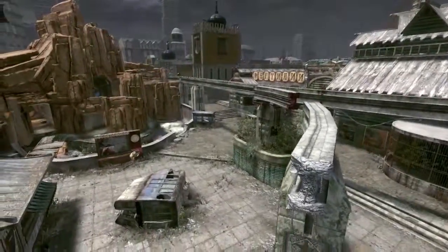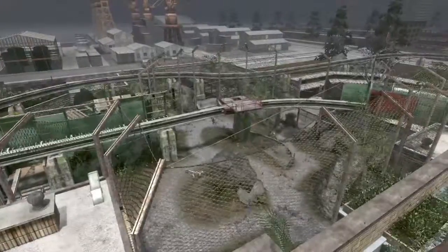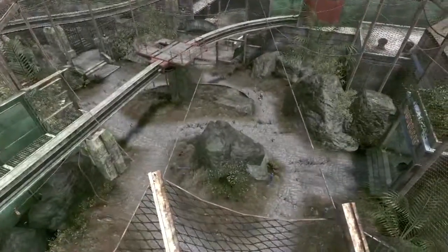Zoo takes place in an abandoned Soviet zoo. It provides a lot of overwatch positions. There's a monorail that runs throughout the entire zoo. A good tip for Zoo would be to get on the monorail — if you can get up there, you can walk around most of the level. It's a great advantage point.